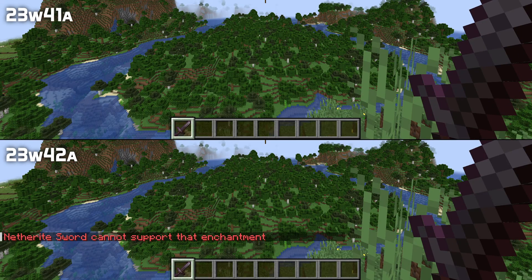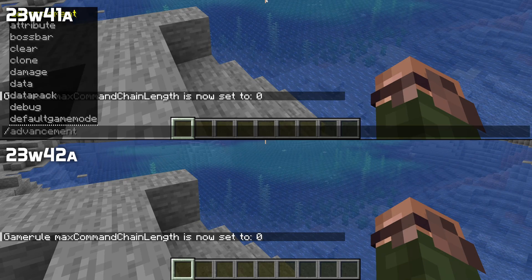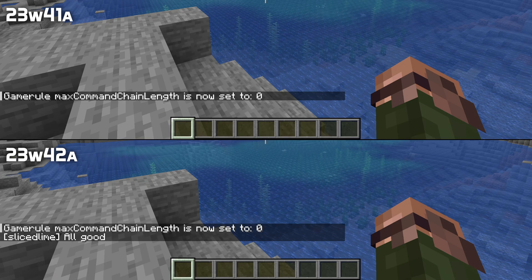Commands now once again show error messages in chat. And setting the max command chain length game rule to zero no longer prevents you from running any commands at all, including the one to set the value back to something higher.